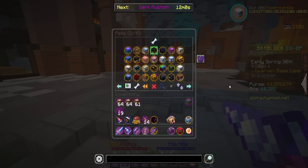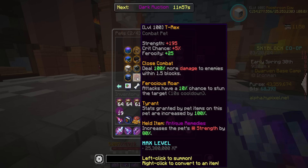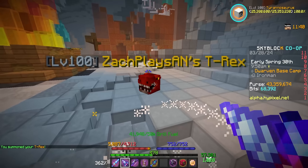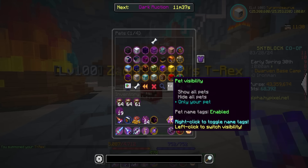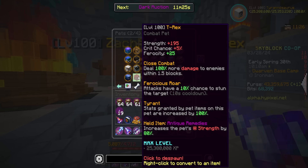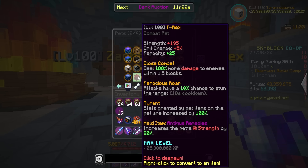My second favorite pet from this update is the T-Rex — this thing looks pretty cracked. I'll have to see comparisons when it's on main and people are really trying it out, seeing when to use it and if it's better than other combat pets. The strength shown isn't completely accurate because I have an Antique Remedy which increases pet strength by 80%. The bottom perk 'Tyrant' means stats granted by pet items on this pet are increased by 100%. Currently I'm getting 195 strength at level 100 with an Antique Remedy.